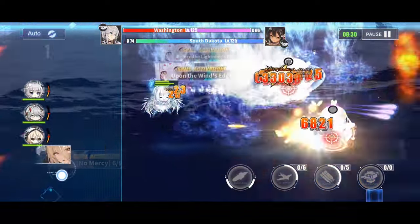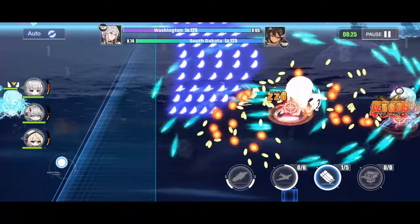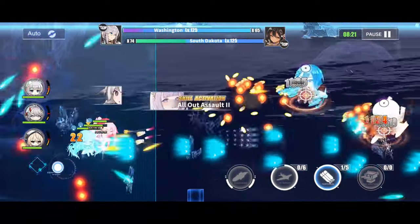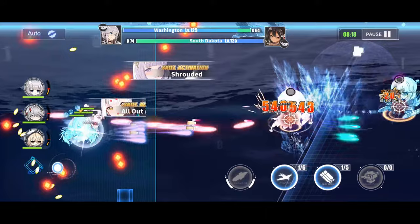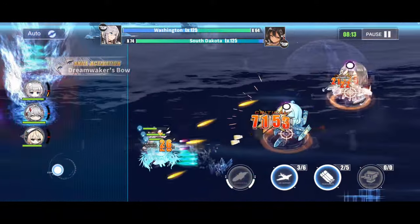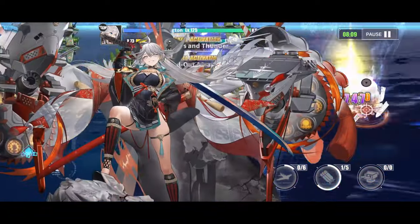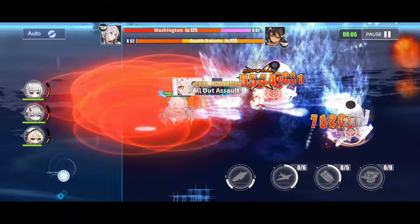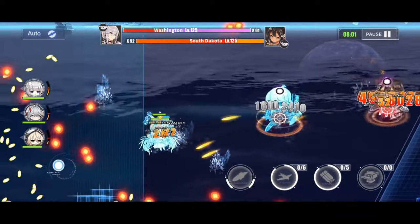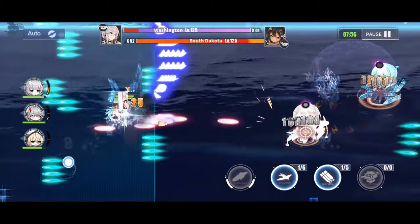The numbers vary, but you can usually take about 20% health out per airstrike. It really depends. Every so often I do rotate between focusing South Dakota and Washington. It's a little annoying how many projectiles are on screen, so it can be difficult to see which one is which, but Washington has silver hair and South Dakota has black hair. That's pretty much the easiest way to tell them apart, even though they're on fire and have so many effects going on them at once. It can be hard to tell, but it is possible.